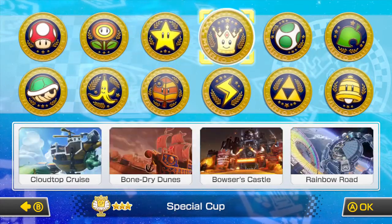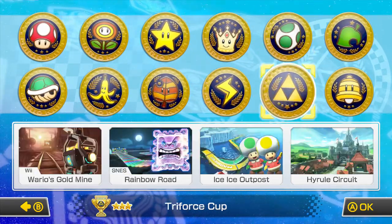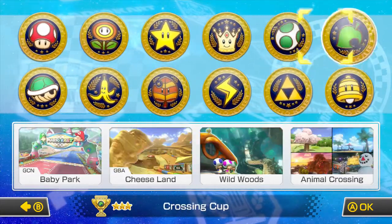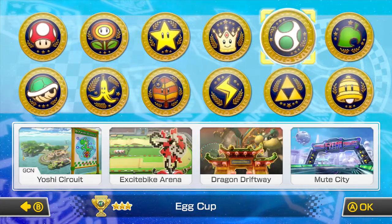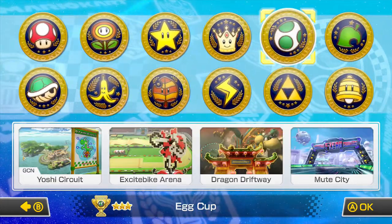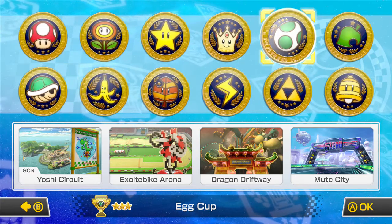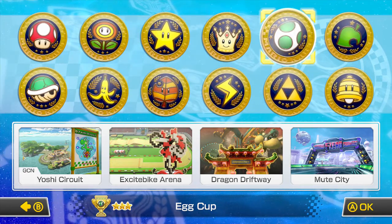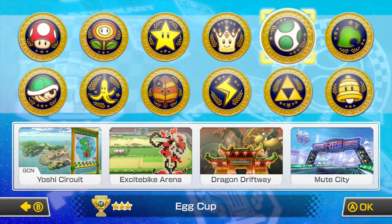We played the Lightning Cup last episode, now it's time to do the DLC cups. These two are DLC pack one and these two are DLC pack two — the DLC came out in 2015. In this episode we're doing the Egg Cup, which features GCN Yoshi Circuit from Mario Double Dash, Excitebike Arena from NES Excitebike, Dragon Driftway, a new track in Mario Kart 8, and Mute City from F-Zero. Nintendo did a very good job — without further ado, let's get started.